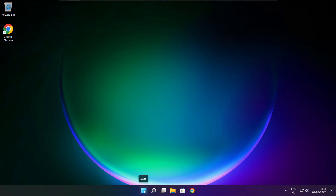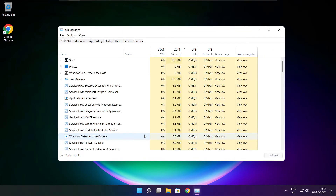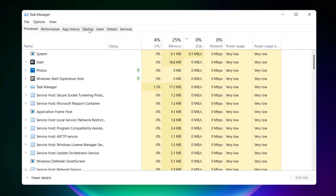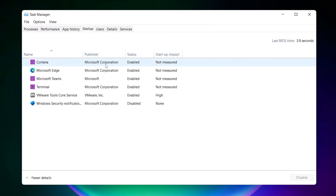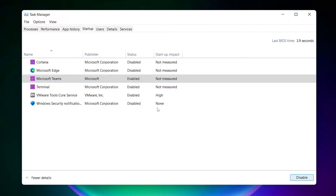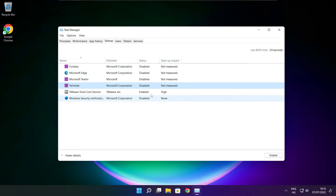Right click the start menu and open task manager. Click the start menu and disable unused applications. Close the window.